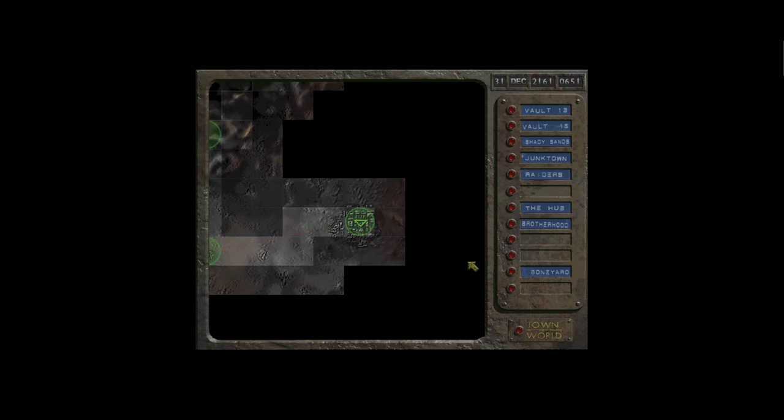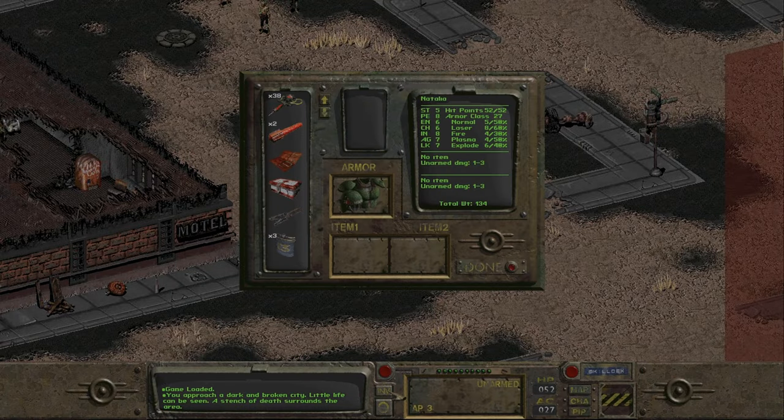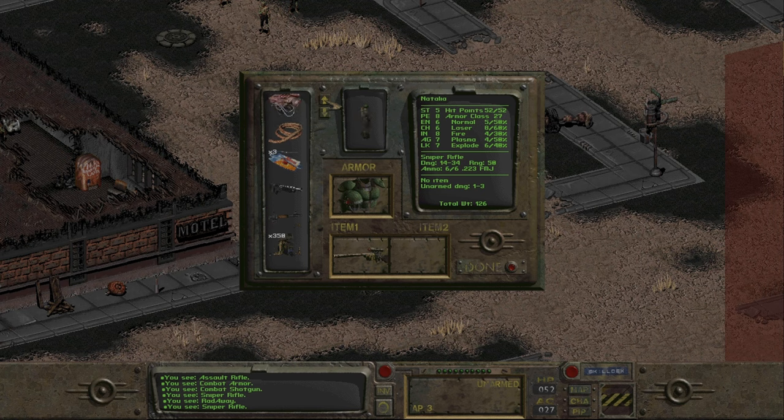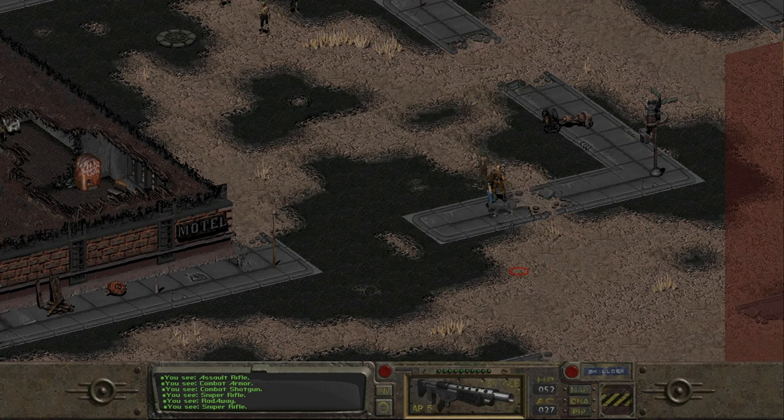It is time to head over to Necropolis, the city of the dead. And here we are — the city of the dead, a stench of death surrounds the area, little life can be seen. We sort out our inventory real quick here — drop our previous armour, take on our sniper rifle, and we take out our combat shotgun. And here we go.